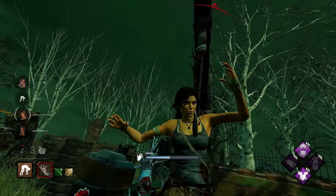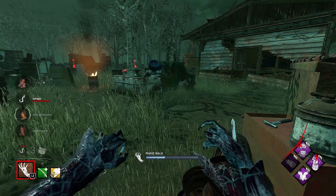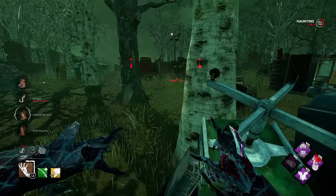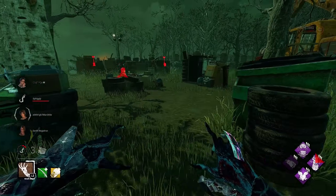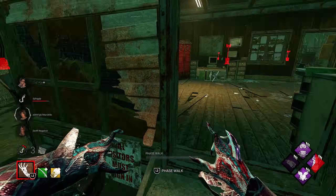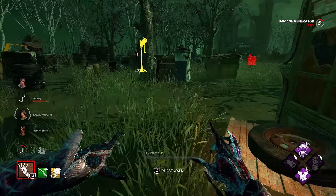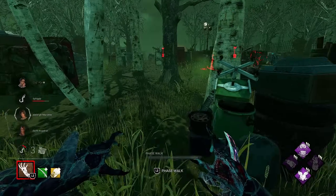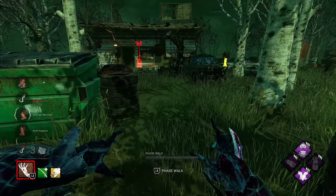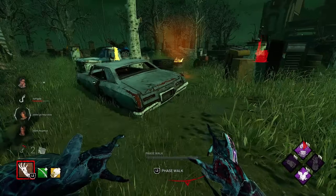That barely has any progress, that has nothing, and that has nothing okay. So I'm gonna try to control these three generators over here - I might as well just smack this and put it to zero. Why not? No one's here yet - oh, there's Dwight! The other two are on generators. That Jenna gen is probably like 90% or so.